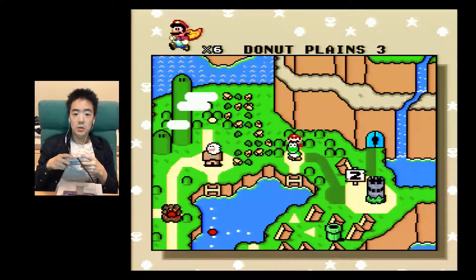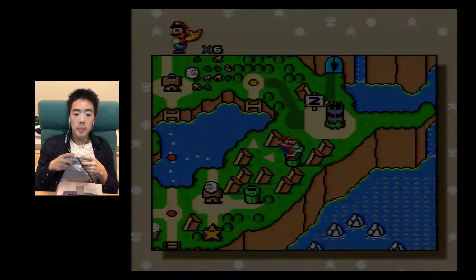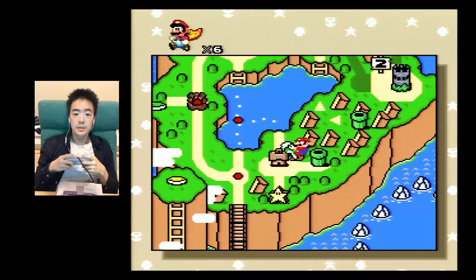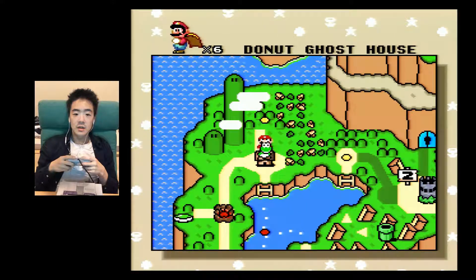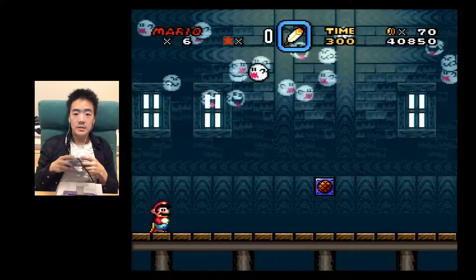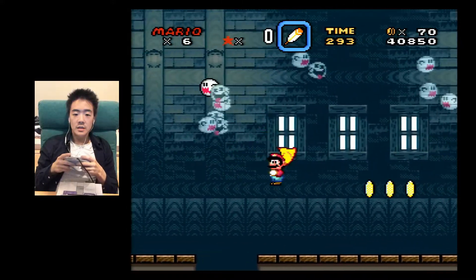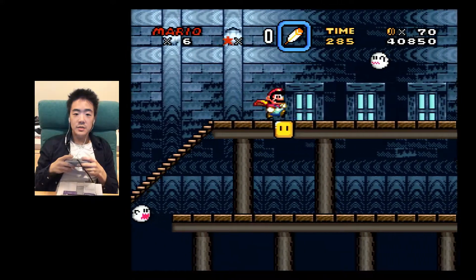Most ghost houses have two exits. Some actually only have one, so it could be confusing. I didn't get the normal exit. I'm using my spin jump so that I don't fly. I think it's a good speed running strategy.